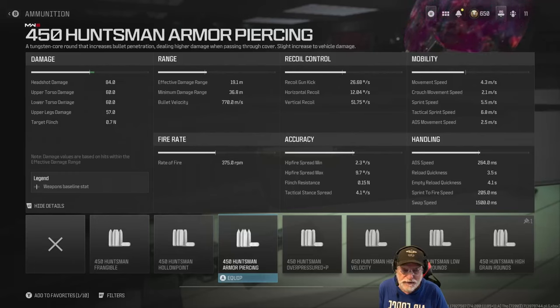Taking a look at the recoil, the gun kick is almost non-existent at 26.68 degrees per second. Horizontal recoil is also very low at 12.04 degrees per second. It's the vertical recoil you need to control, but it's easy to control at 51.75 degrees per second. Decent accuracy on the minimum hip fire spread and tack stance spread. Movement speed is about average at 4.3 meters per second.